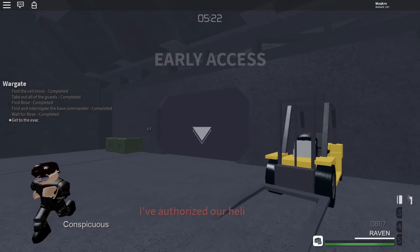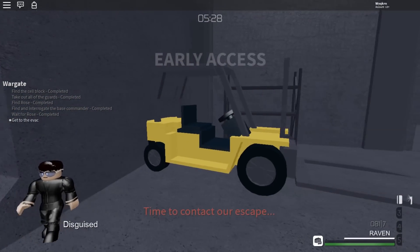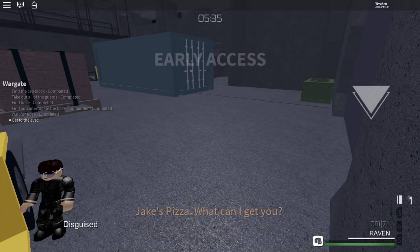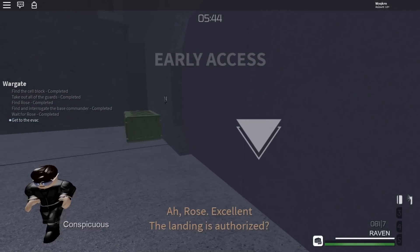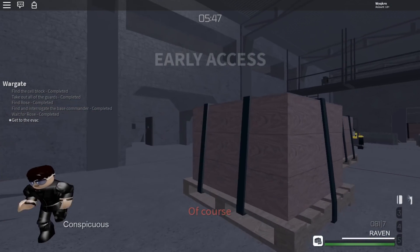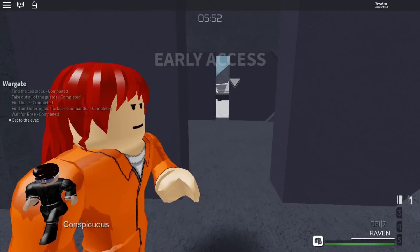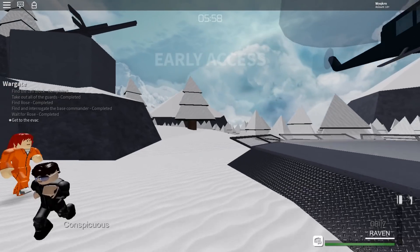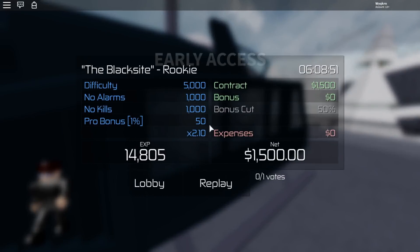Just wait at these doors — she'll authorize the helicopter to land using the code. [Cutscene: 'Jake's Pizza, what can I get you?' — I'm about 90% sure this is Ren — 'How about a freaking airlift, it's time to get out of here!' / 'Rose, excellent — the landing is authorized.'] Once you come up you'll get some nice scenery. You can just watch, but the only place you can go is to the helicopter, and we are done.